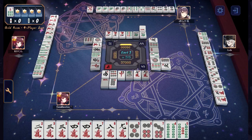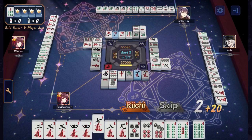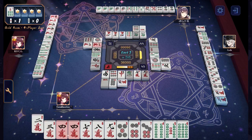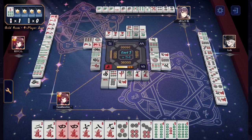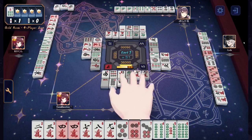Kaokun getting even closer, dropping their 8, 9. Tamamo finds Richi — they dropped their 3 making it a 1, 4 wait. They have 2 fours in their hand and there's a 3rd over here. The 1 is on the ground, so 3 plus 1 makes 4 tiles that Tamamo can win off of.